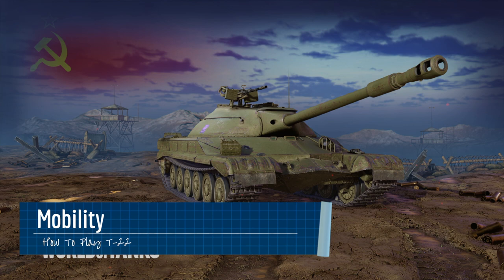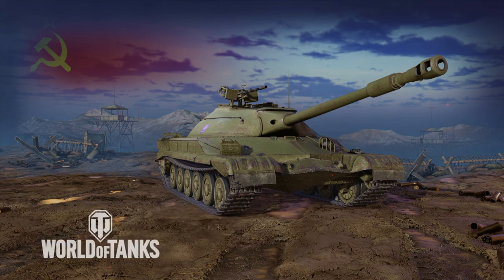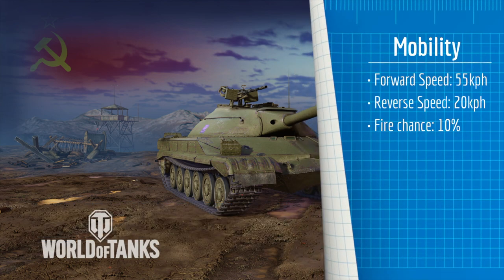Now in terms of mobility, the T-22 is pretty mobile. With a forward speed of 55 kilometers per hour and a reverse speed of 20 kilometers per hour, this means you will have no trouble getting to where you need to go, or reversing out of danger if need be.